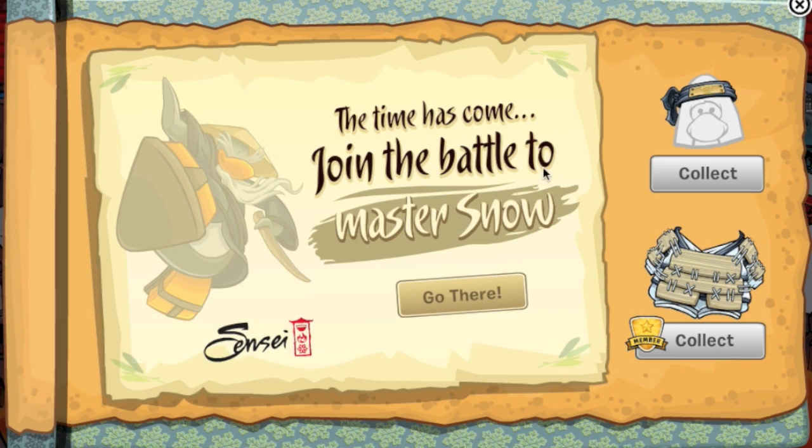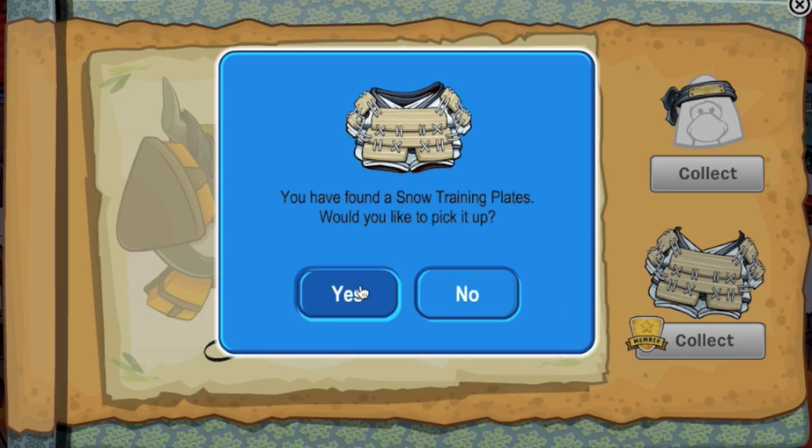Hey everyone, it's Poonji and the Karjutsu Snow Party has begun! When you guys log in you will get a screen that says 'The time has come! Join the battle to master snow!' You can click 'go there,' and non-members can collect the snow headband while members can collect the snow training plate.